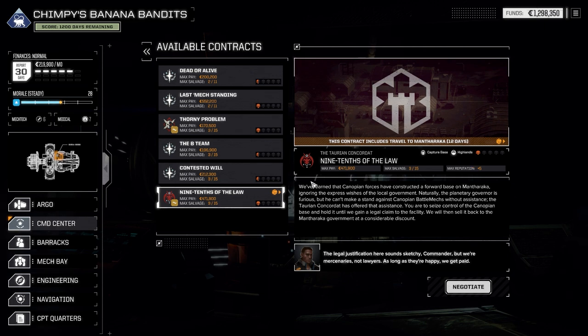It is a capture base — these can be really, really kind of nasty. So we've learned that the Canopian forces have constructed a forward base on Mantharacar, ignoring the express wishes of the local government. The planetary governor is furious, but he can't make a stand against the Canopian battle group without our assistance. The Taurian Concordat has offered that assistance. You are to seize control of the Canopian base and hold it until we gain a legal claim to the facility — we will then sell it back to the Mantharacar government at a considerable discount. Look, there's all this politics going on — we're just here to make a bit of money and destroy things with our mechs. So that'll do for this first part. I hope to see you for the next part, because the fights are only going to get more and more horrible. Thank you so much for watching and I'll see you next time.